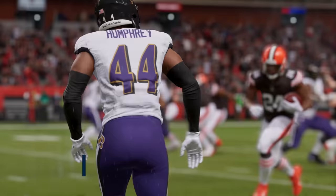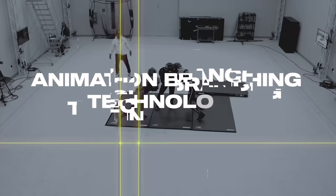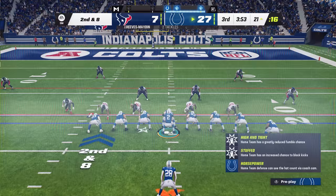New physics-informed animation and animation branching technology provide the foundation for consistent, more realistic gameplay designed to produce a variety of authentic results on every play. FieldSense affects gameplay in every mode.